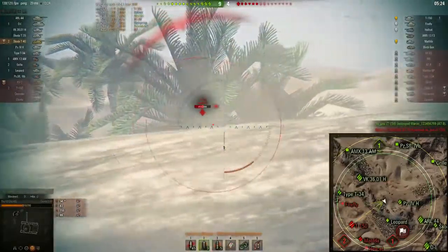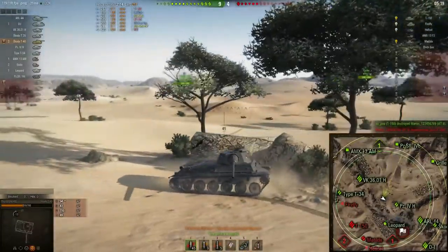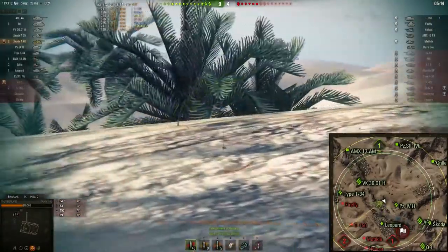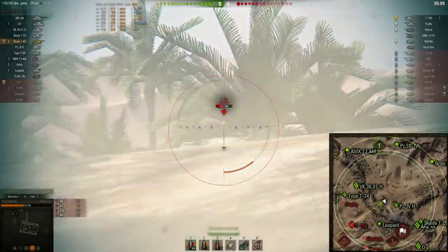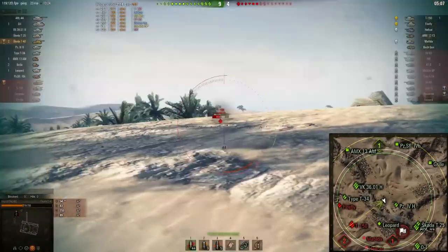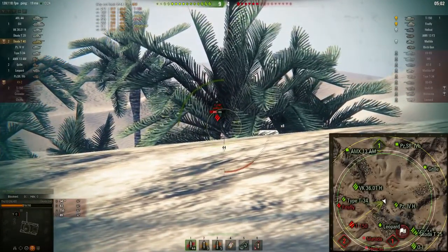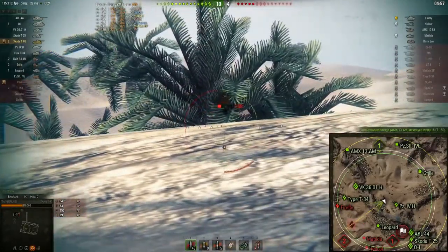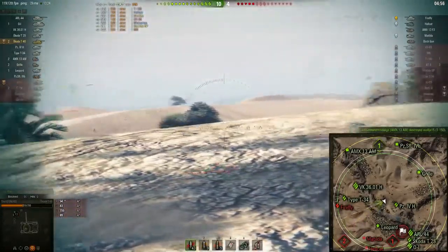One disadvantage is that this tank doesn't get much armor and it's a really big tank, so don't expect to bounce anything. Another disadvantage is having HEAT shells instead of APCR as premium ammo. As we can see, we're attacking on Sand River — we're already on the mid ridge and we are winning, already over 2000 damage, which is a really nice amount for a tier 6 tank.